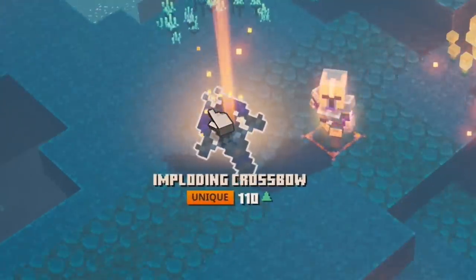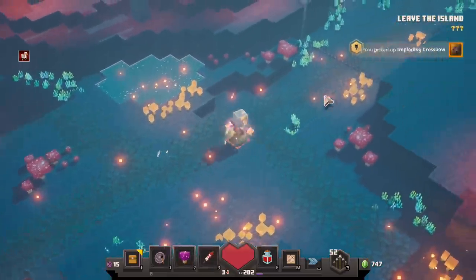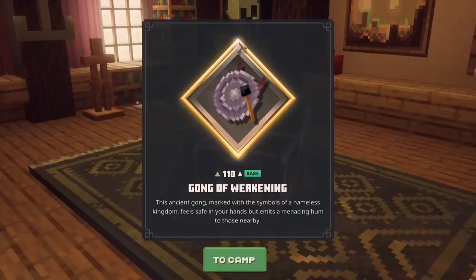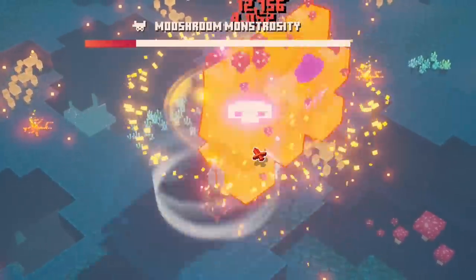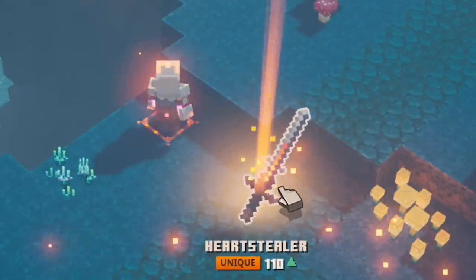Many exciting runs later and we found an imploding crossbow — not at all what we wanted but at least it's a unique. And it barely even has enchantments on it. Also one of the things I'm looking for is simply a mushroom. I've run this I don't know how many times now and haven't found a single one. At least when I have a strength potion he drops fast. And there's a unique claymore but not quite the one I wanted — might still be pretty good though.